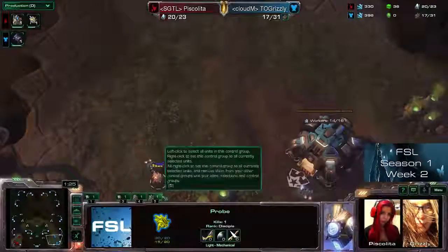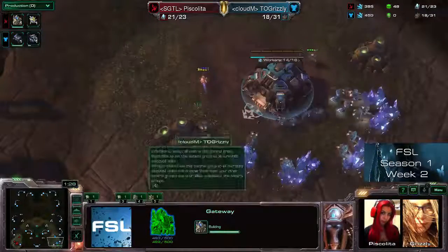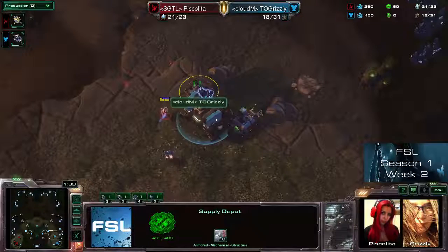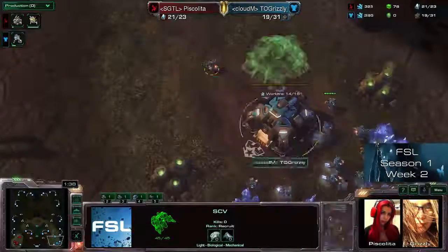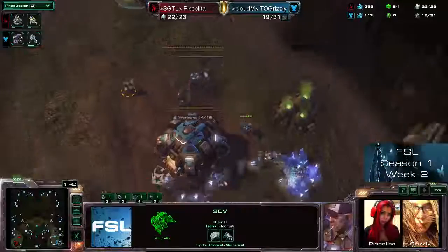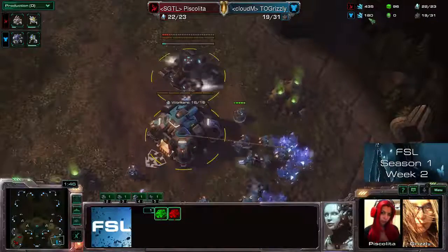Even getting a working SCV and delaying the barracks once more. This probe even having a kill on its own. I think that was the main reason why Piskalita chose to get over here — just to get in as long as she could. Now moving out, not losing the probe as well before the first marine arrives. Good play by Piskalita already being annoying and just throwing Grizzly off her build.